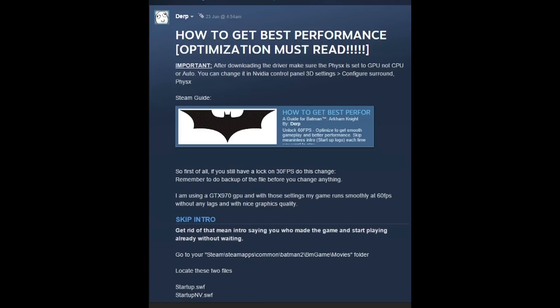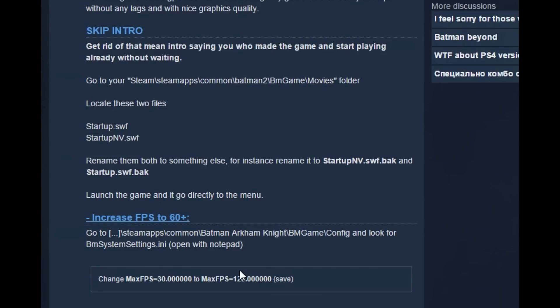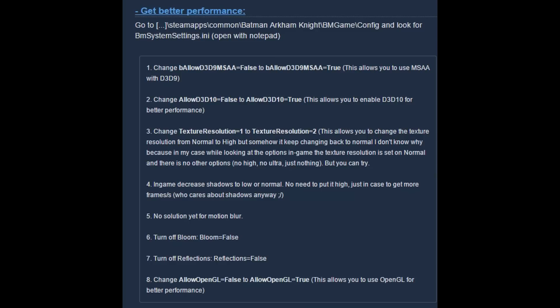So I woke up today and I thought I'd have a look in the forums for Batman Arkham Knight to see if there was anything going on, and I did come across this thread that said how to get best performance, and I thought I'd try it out. It tells you how to skip the intro cutscenes, and to increase the FPS to 60, and then it tells you to do the best settings in the config file. So I recorded some gameplay and let's see if it actually made a difference or not.